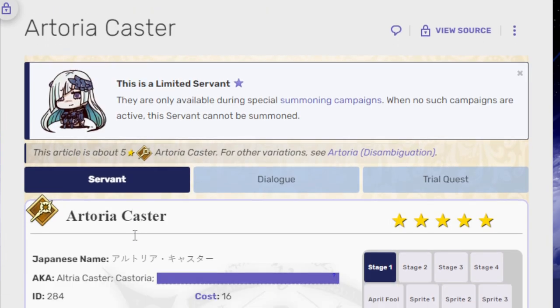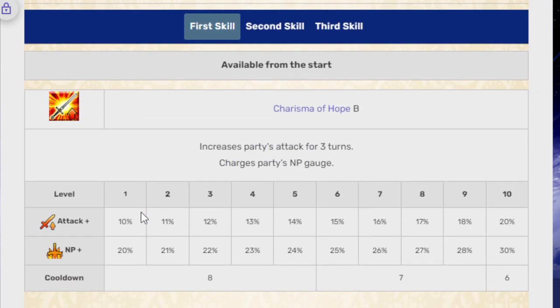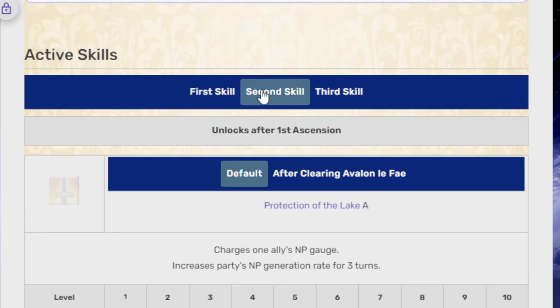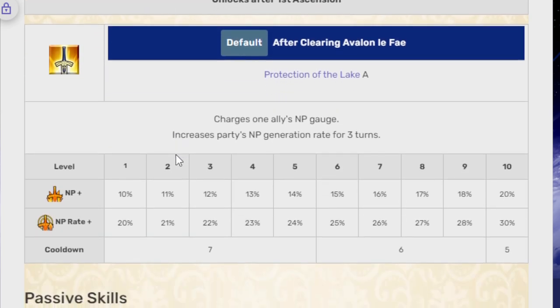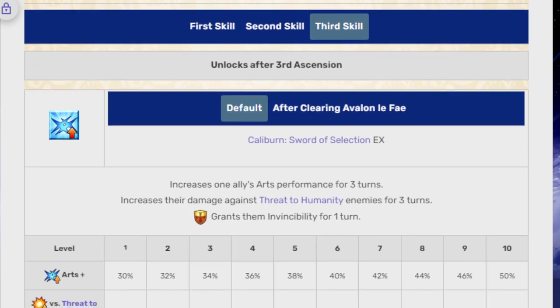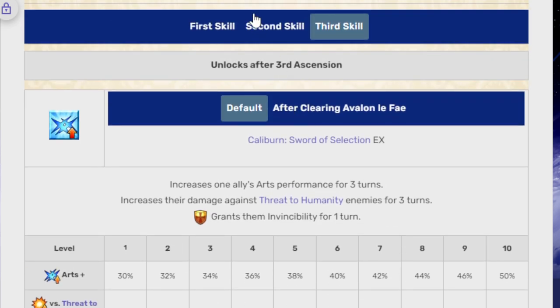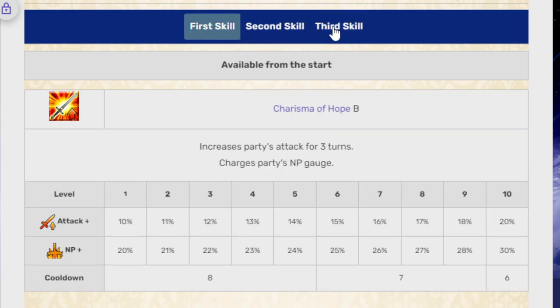First, Artoria Caster, a.k.a. Castoria, which is what everyone basically calls her. She is a caster. She has 1 quick, 3 arts, and 1 buster. Her first skill is Charisma of Hope B — increases party's attack for 3 turns and charges party's NP gauge; the attack up is 20% and the NP charge is 30%. Second skill is Protection of the Lake A — charges 1 ally's NP gauge and increases their NP generation rate for 3 turns, 20% NP at level 10 and 30% NP rate at level 10. Her third skill is Caliburn: Sword of Selection EX — increases 1 ally's arts performance for 3 turns and increases their damage against threat to humanity enemies for 3 turns; the arts up is 50%, the threat to humanity damage is 50%, and the cooldown is 6. All cooldowns are basically 5, 6, 6, 5, 6. Those are her skills.